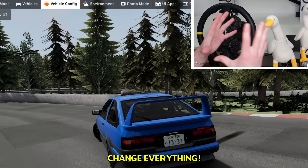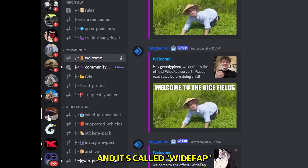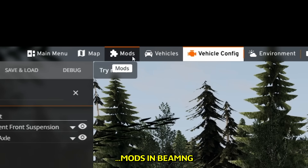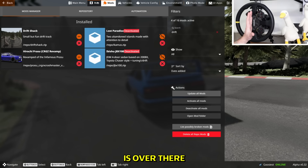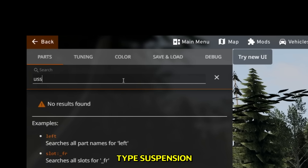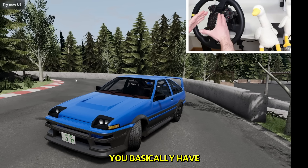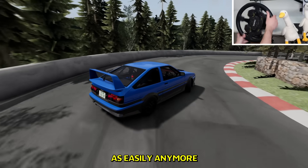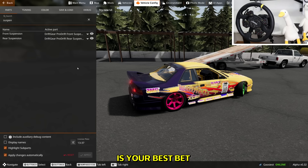If you're still struggling drifting in BMNG, all you need is that extra angle. Open up this Discord server — it's called WhiteFap. Go into WhiteFap Download and download the WhiteFap. To install mods in BMNG, go into mods, click Open Mod Folder — it opens a folder and that's where you put the mod. When WhiteFap is installed, go into your config, type suspension, and now you have WhiteFap suspension. It works on most cars and gives you basically twice the angle. The 86 with the WhiteFap is your best bet if you wanna start drifting in BMNG.